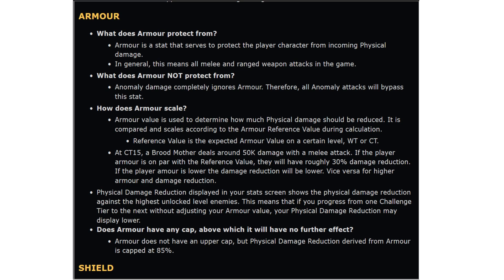Next up: armour. What does armour protect you from? Armour is a stat that protects the player character from incoming physical damage — generally all melee and ranged weapon attacks. It does not protect you from any anomaly attacks. Armour value is used to determine how much physical damage is reduced, and it scales compared to the armour reference value during calculation. So if it says 50% mitigation in your stats, you'll only take 50% of the damage. At CT15, a broodmother deals around 50k damage with a melee attack — which explains why you get smashed if you're going pure DPS.